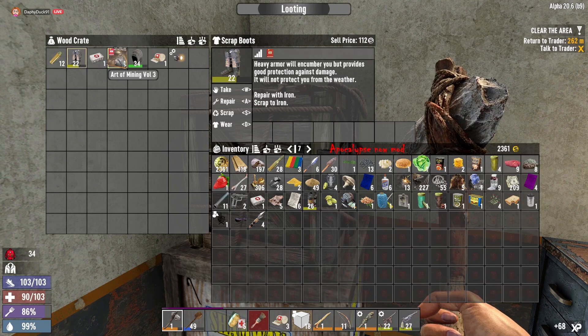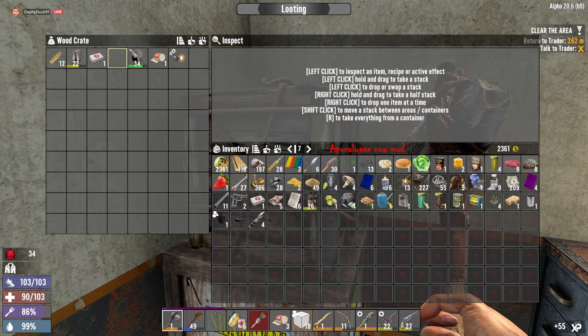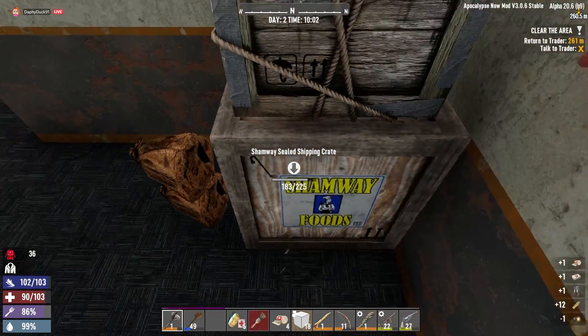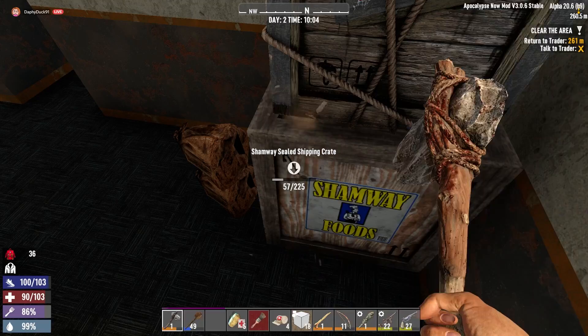We have scrap boots we will sell. We've got the art of mining volume three - we're going to use that. The hood I'm going to drop, the helmet light I'm going to drop because I did spawn those in. So it's just kind of like penance - anytime we ever spawn something in, we drop the first helmet light and hood that we find.